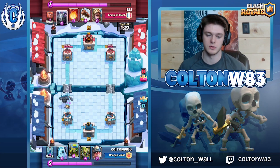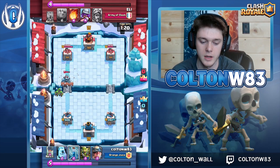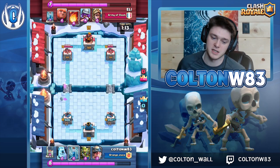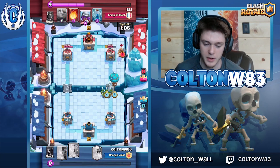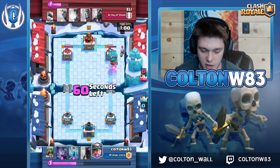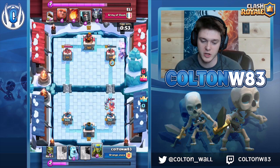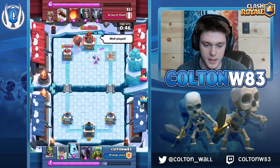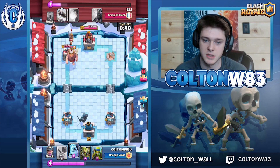I did it because I knew he wouldn't have elixir to play both, but he had musketeer. I was really hoping he would log and he logs the spirit goblins even though his mega minion would have died anyway — so now I know his log and zap are in rotation. I have double zap-bait cards, so I play goblin gang to bait the zap, then instead target the musketeer. I saw a really good opportunity — I zap to retarget the tower and musketeer and get the tower off of that.